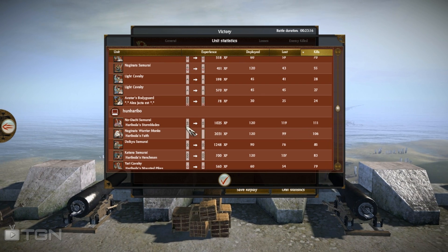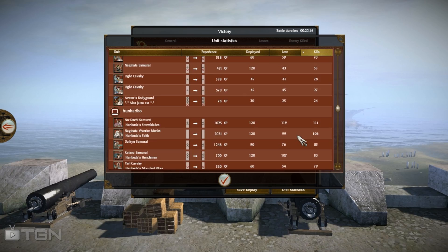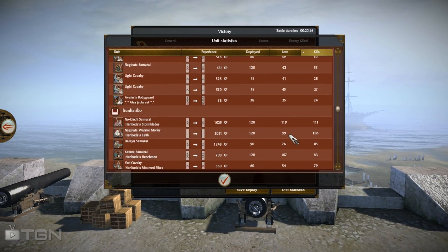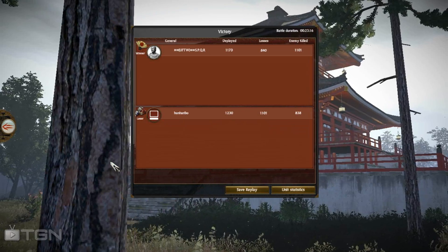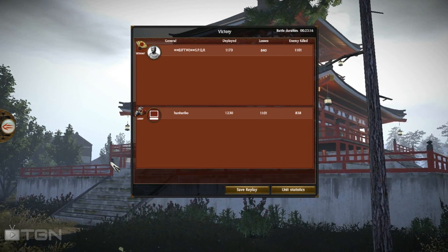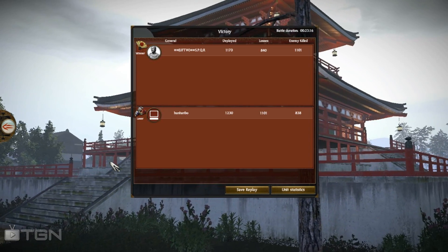If you want a hard counter to naginata samurai, the only real hard counter is matchlock monks. A nodachi samurai on the charge will destroy a naginata samurai, but in a prolonged fight that's questionable because of their high defense value. Looking at Hun Haribo's stats, his nodachi samurai got a lot of kills, some of his monks did pretty well, but the rest of his units suffered due to various reasons which caused him to lose the fight. Good game to both players.